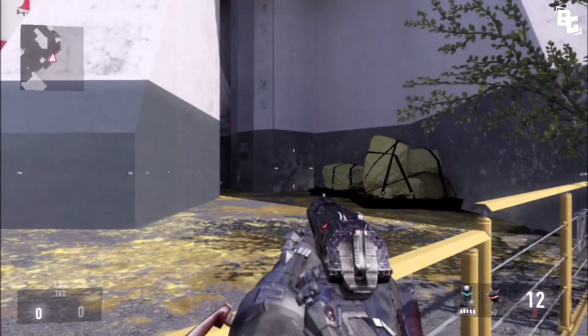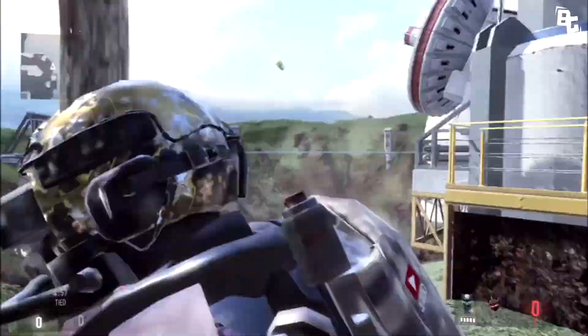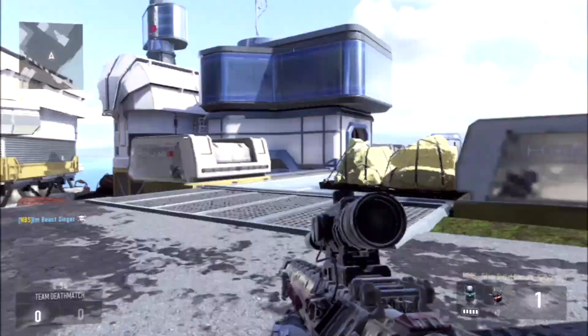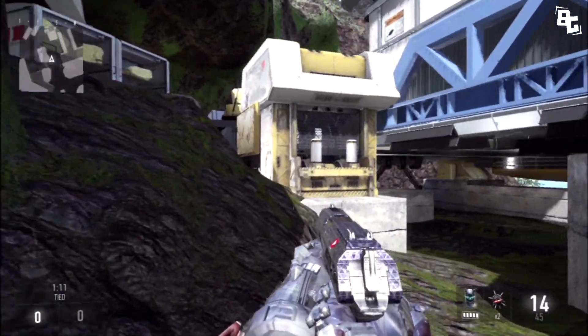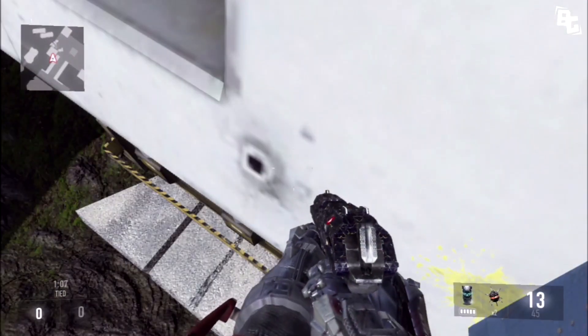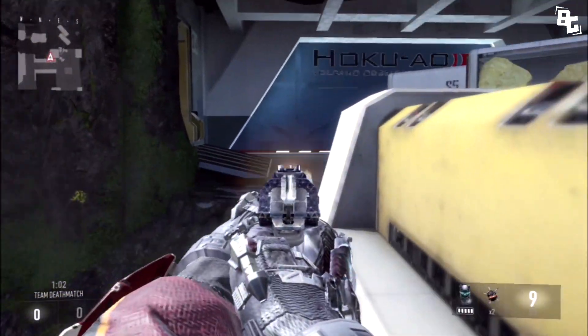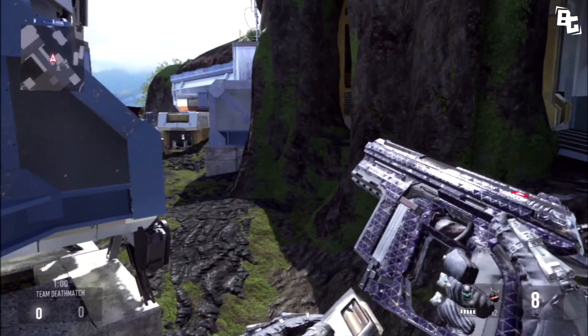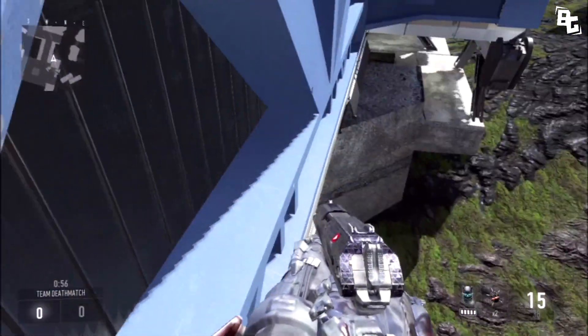These little add-on glitches are just small spots I'm showing for the heck of it. The next one is over by — I forget which flag it is for domination — but over here you just want to double jump into this corner. It's another small spot with a somewhat good vantage point; people behind you won't see you, so you can just shoot in front of you.